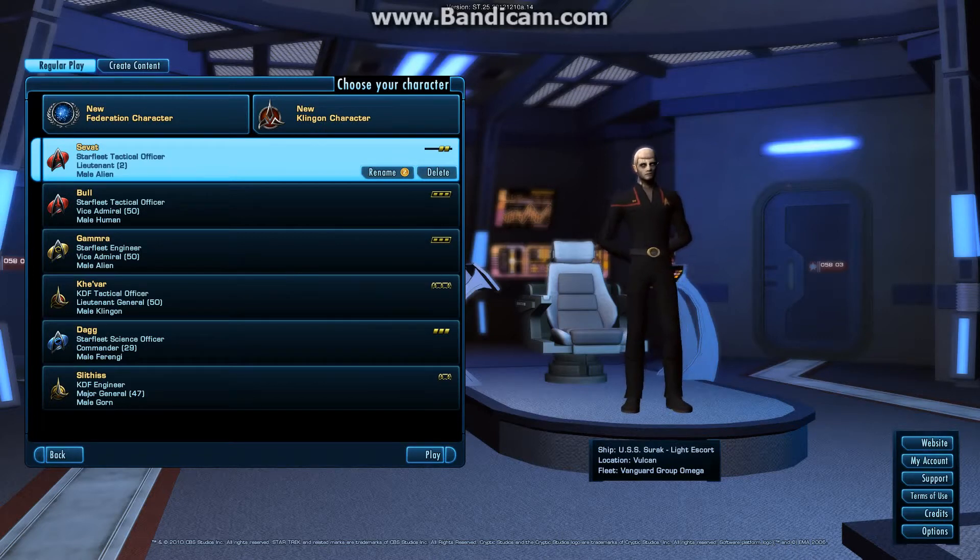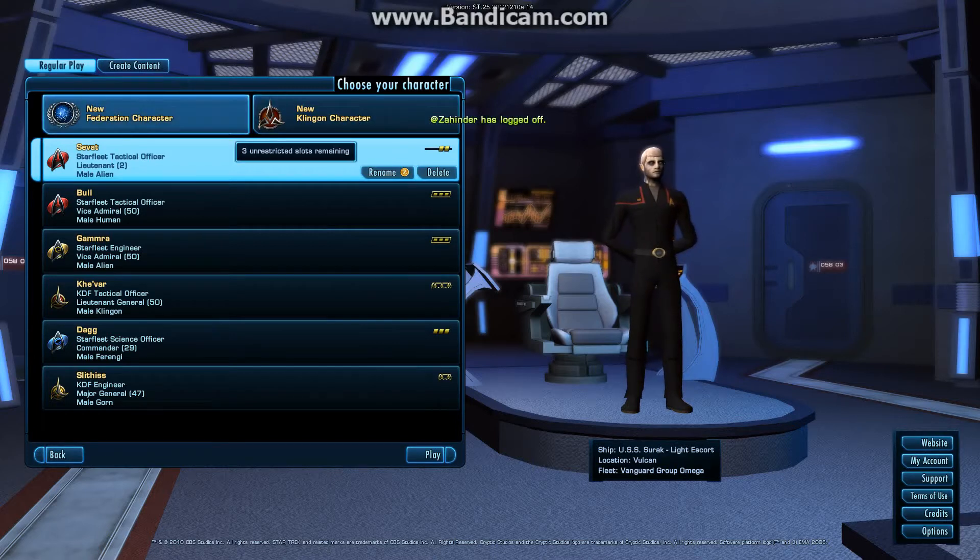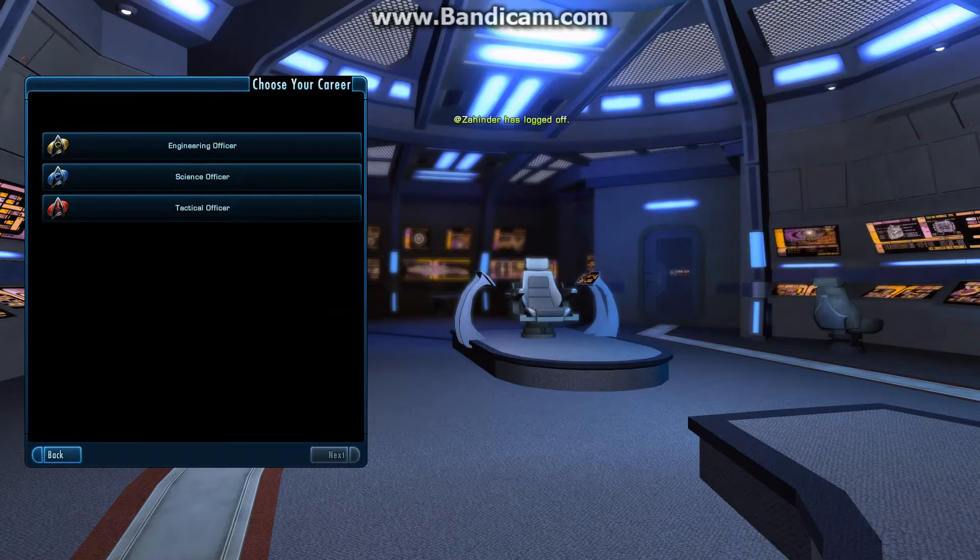To start with, we're going to make a new Federation character. The reason for that is that if you're starting the game for the first time, Klingon characters are actually locked until you hit level 25 with a Federation character. Once you hit level 25, you can make a new Klingon character and they start at level 20. So we're going to start with a Federation character.